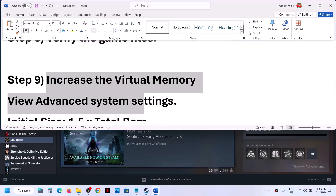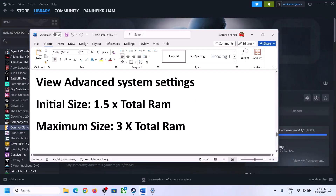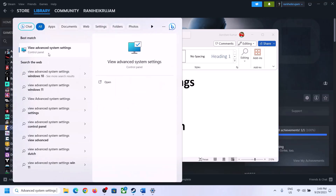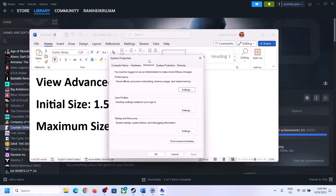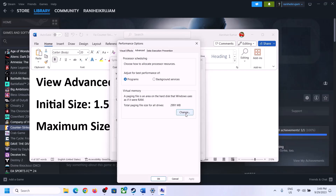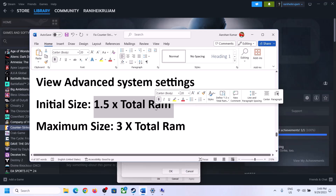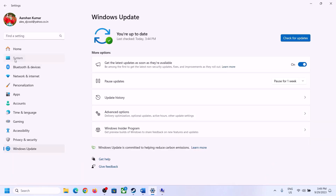The next step is to increase the virtual memory. Type 'View advanced system settings' in the Windows search box, click on it, then click the first Settings button, go to the Advanced tab, and click Change. Uncheck the box that says 'Automatically manage paging file size for all drives', then select the drive where the game is installed. Put a check on Custom Size. For initial size, the formula is 1.5 times your total RAM in megabytes.